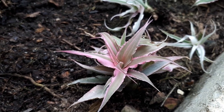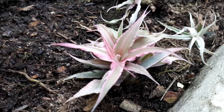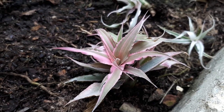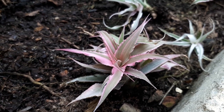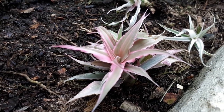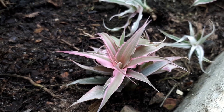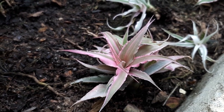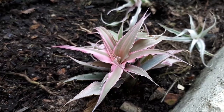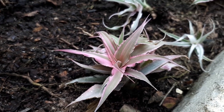Major pests are mealybugs. Pruning can be done all year in zone 11 and above, or spring to summer in hardiness zone 10a. Pruning is usually just for dead leaves — you can remove dead leaves and bloom stems all year. The size of the plant will be from 5 to 20 centimeters (2 to 8 inches). In amazing conditions it will be a medium-growing-speed plant, but usually it's a slow grower.